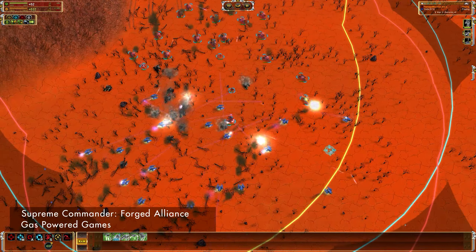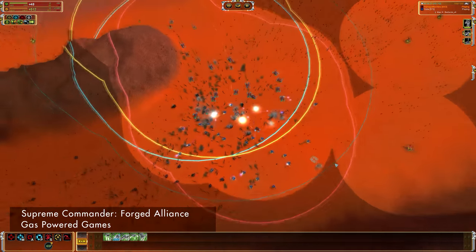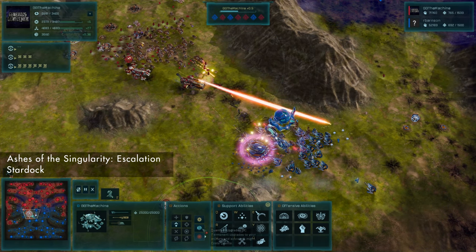Today I'll be exploring how the Seraphim and Substrate factions from Supreme Commander Forged Alliance and Ashes of the Singularity Escalation are crafted in a way to visually distinguish them as alien compared to the other human factions.